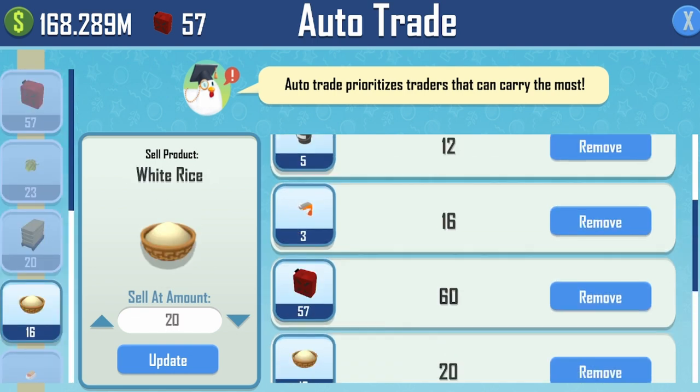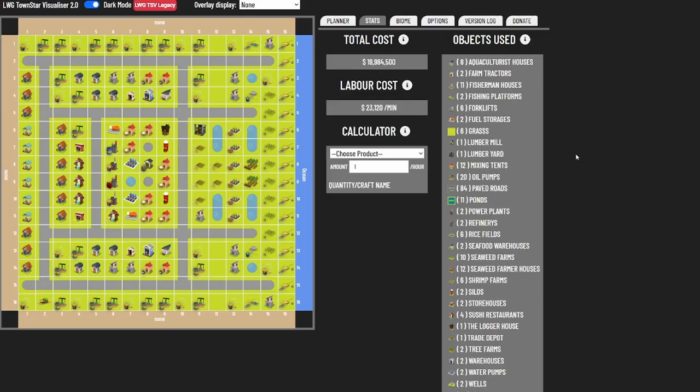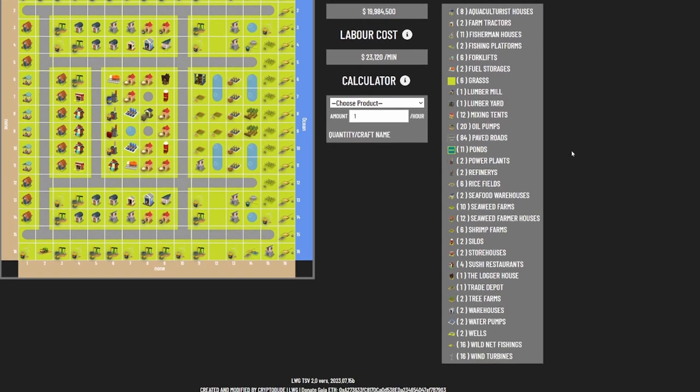Here's what it looks like on the visualizer — this design costs about 20 million just to build. Remember you need 2 million to clear all trees and rocks, and the process of getting ice blocks for the buildings will cost you 5 million if done as cheaply as possible. So you're looking at about 27 million cash just to get to this point. Wages are 23,120 per minute.